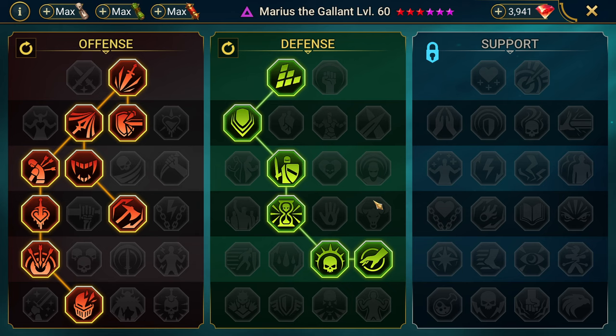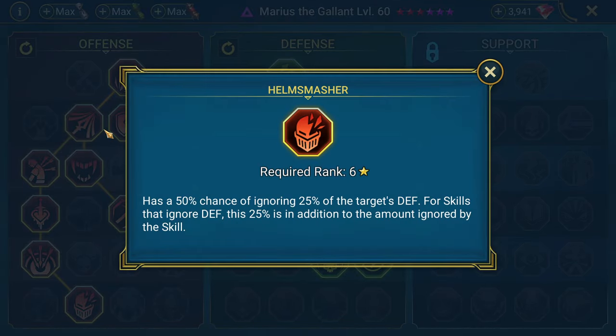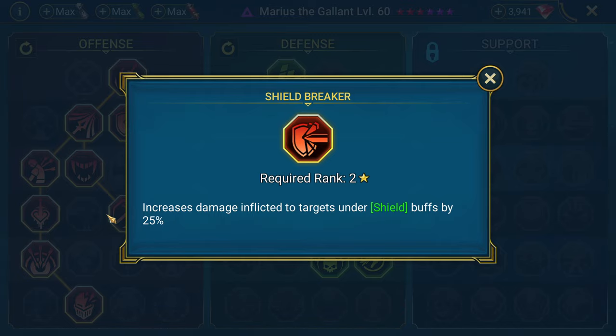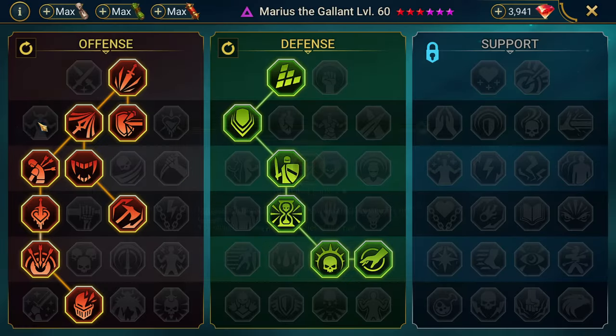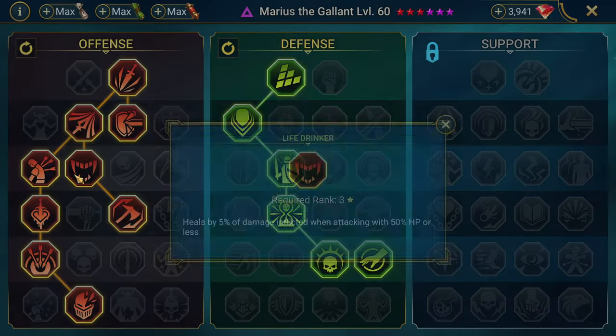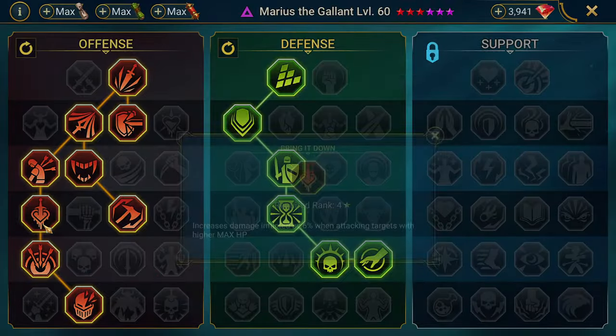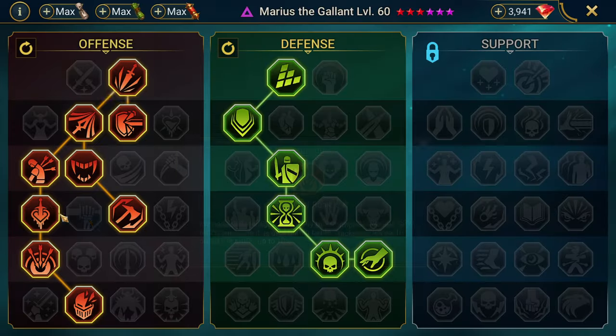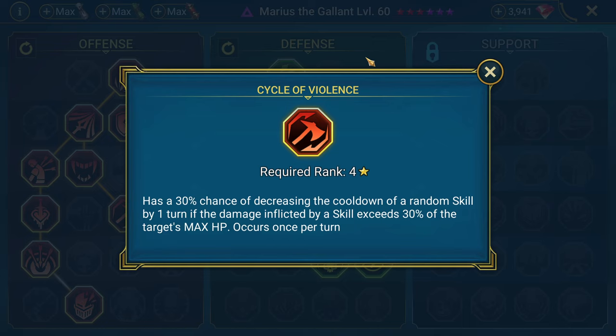For masteries, Marius the Gallant: as always, do not blindly copy masteries, but feel free to. He's built like a damage dealer, like a nuker, so we're going down the Helm Smasher route - taking extra crit rate, crit damage, damage to shields, so anyone who enters the fight with shields takes 25% extra damage. Life Drinker, Single Out - enemy max HP is higher than yours so you do more damage. Methodical is especially good because his A1 is AOE. Cycle of Violence gives a 30% chance to reduce a skill's cooldown.